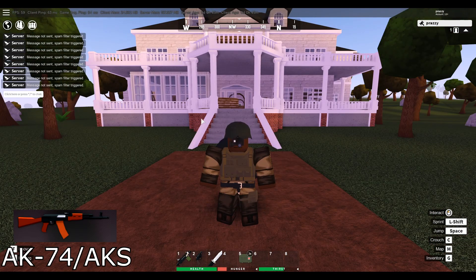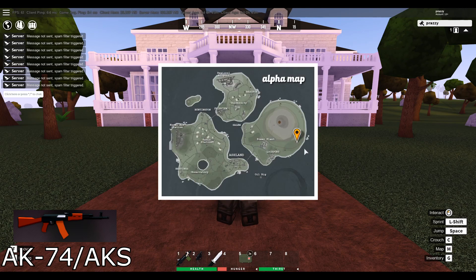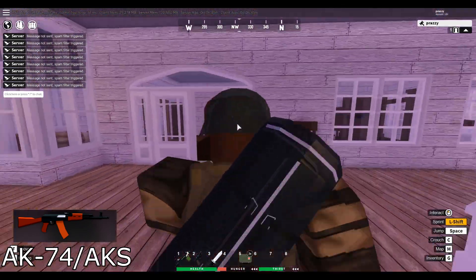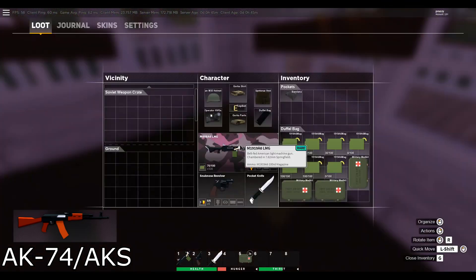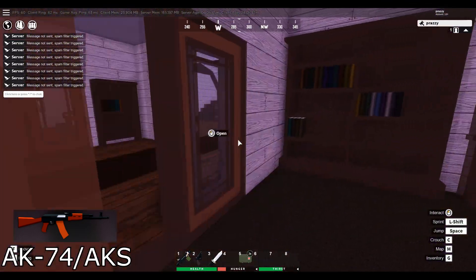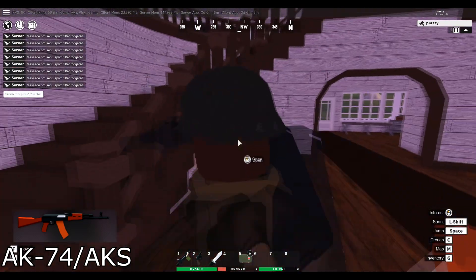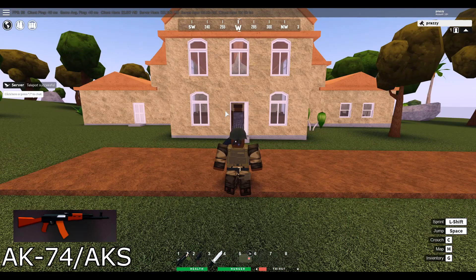The next rare weapon spawn is the AK-74 and the AKS, which spawn at the mansion. The mansion is on the southeast tip of the volcano island. Come inside and the first spawn is in a room to your right in a Soviet weapon crate, and the second one is right in front of the stairs in another crate.